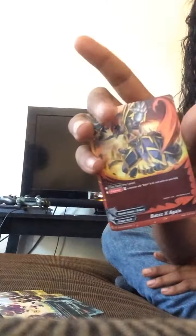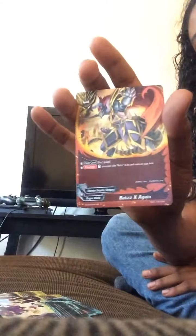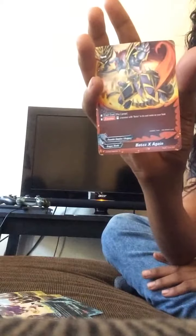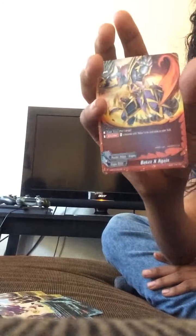Bots X Again. Once again, just like X Warlord Infinity, this is important. I don't run more because even though it's a rare, I got this from a tournament where I randomly opened a pack and this is what I pulled. I would run more, but Amazon doesn't like being nice to me. Here's what Bots X Again does: pay a gauge — counter — restand the bots on your field. So even if you don't have Pentar, if they somehow rest your bots, pay a gauge, Bots X Again, restand. Attack. Double attack. Triple attack.